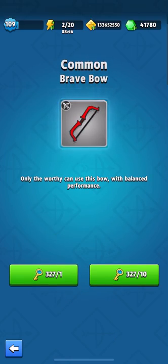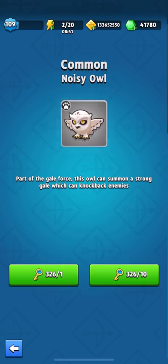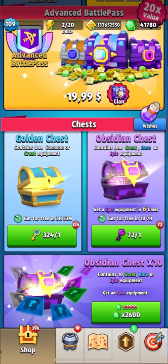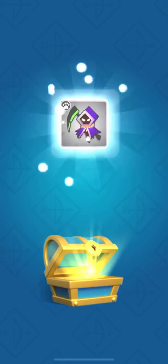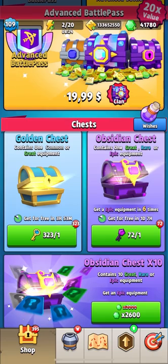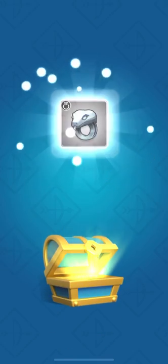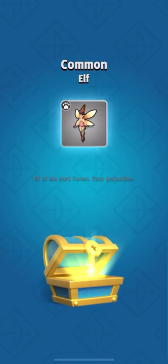This is a regular bow, and this is a regular Soul Blade. Let's continue to open our chests. This is a green book — Archer — this is a good one actually. Oh, this is Signed Mech, we have lots of them. And this is a Tornado, it's a great green item. Next will be the Serpent Ring.